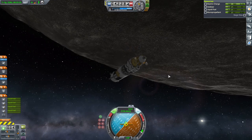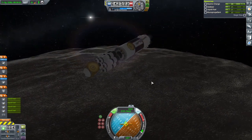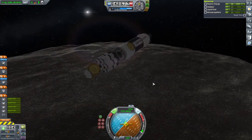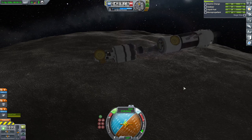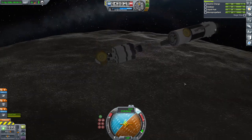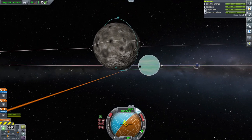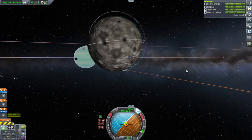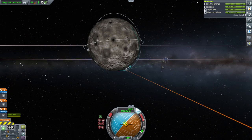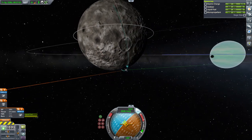Moment of truth - separation, 27% signal, well we're still good. Now we don't want to use RCS here, though we ended up using a little bit of it. Okay, so initial landing burn, descent initiation burn - that seems fine for now. The stage time here is 4 minutes and 37 seconds.